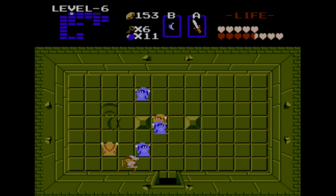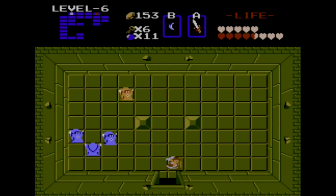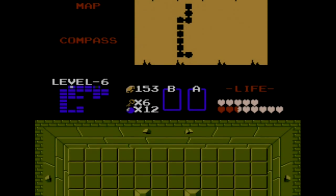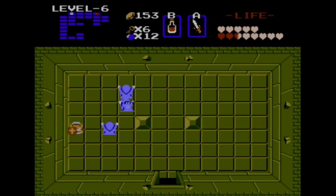All we gotta do is take out these Wizrobes, and it's really about timing. If you're lucky enough to get to these rooms with full hearts, then using your sword beam is actually a very good strategy against these things. I'm gonna get my magic potion ready here, because you can actually shoot the beam from across the room and hit them. As long as they're not teleporting, it'll do pretty much a lot of damage to them. Otherwise, you gotta kind of run after them. I'm gonna use my heal — I'm not gonna risk it.